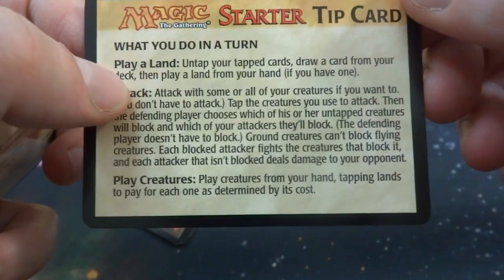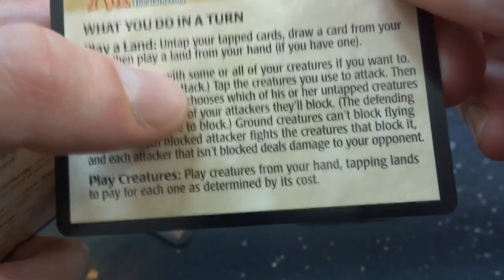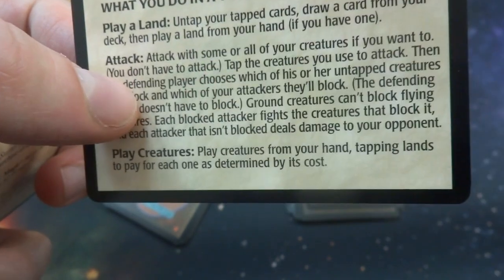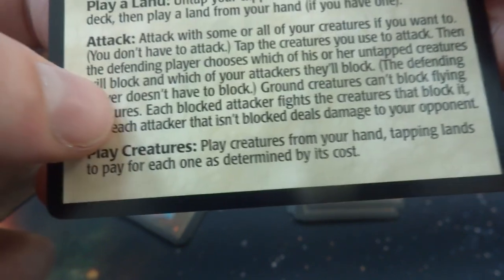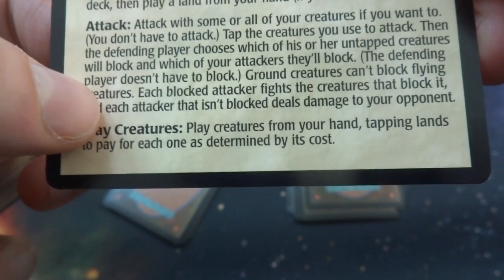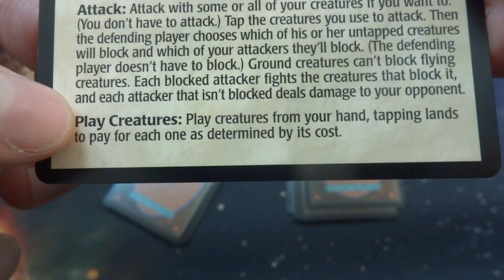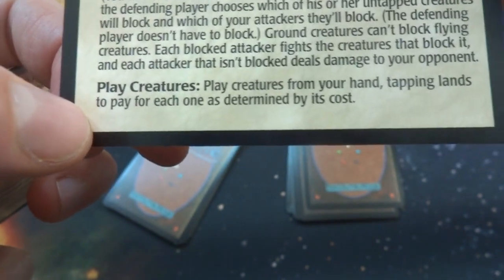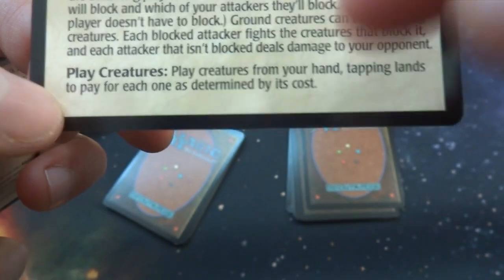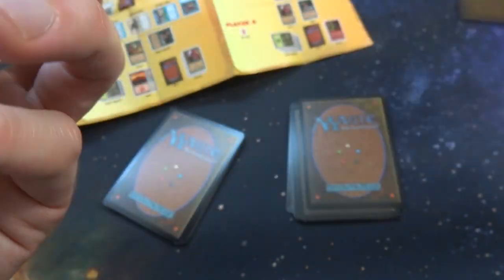What to do during your turn: play a land, untap your tapped cards, draw a card from your deck, then play a land from your hand if you have one. Attack with some or all of your creatures if you want to — you don't have to attack. Tap all creatures you use to attack. Then the defending player chooses which of their untapped creatures will block and which of your attackers they'll block. The defending player doesn't have to block. Ground creatures can't block flying creatures. Each blocked attacker fights the creature that blocked it, and each attacker that isn't blocked damages the opponent.